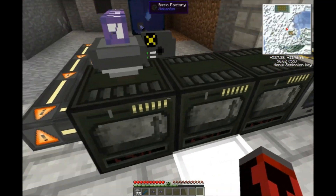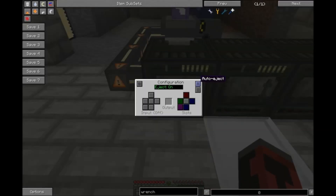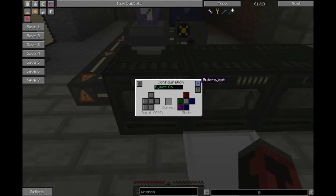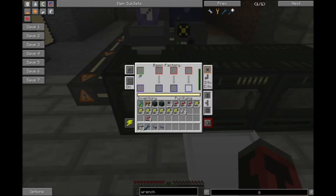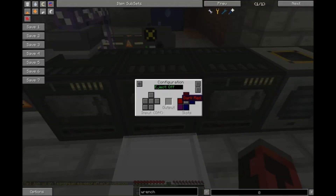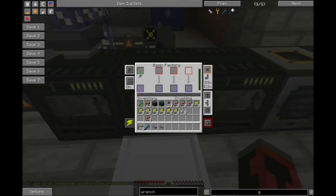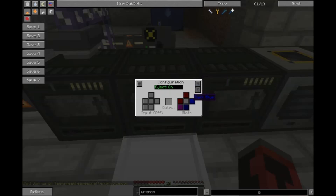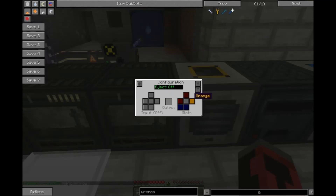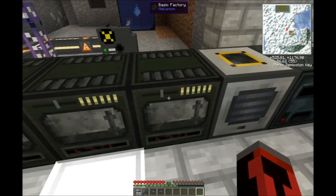Now the way I have this set up — I have auto eject on. In the configuration section the only thing I've had to do is turn auto eject on, and then I've set the right side of my machine to dark blue, which matches my output, so anything in those output slots will go into my crusher. On the crusher I have the left side set to dark red as my input, auto eject on, and dark blue configured to go to the right — which then goes to my enrichment machine, again with dark red on the left. If I were outputting directly into a smelter I would set dark blue wherever I want the smelter input to be. I tend to save the dust because I use it for combining and other recipes, but this is how you would normally do it.